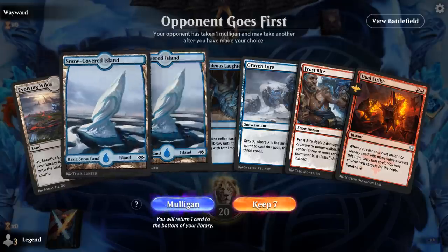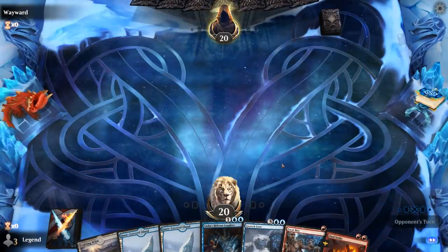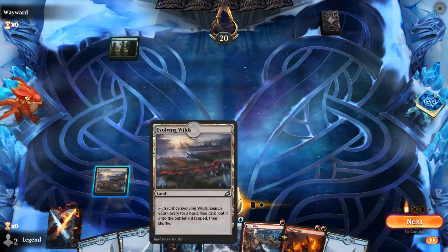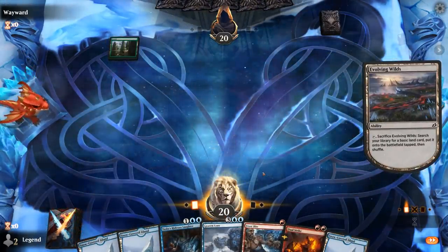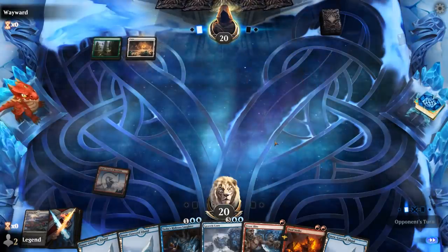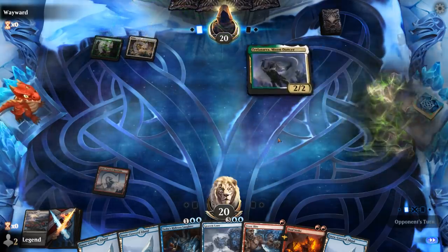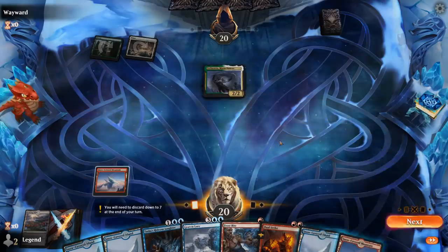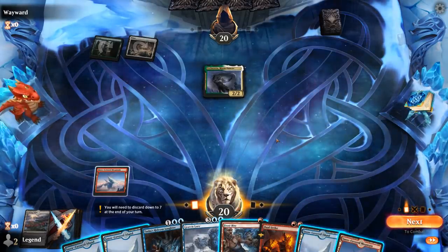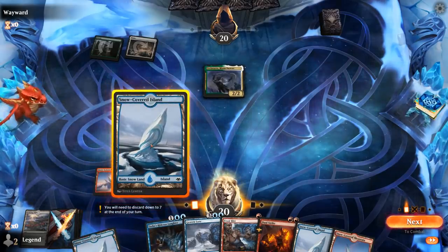We're on the draw with a keepable hand. We can copy Hideous Laughter on turn 4 and maybe interact a little bit with our Frostbite. Just gonna fetch my Mountain right away — could get punished if I topdeck a Ruin Crab, but so be it. Opponent is Green-White — could this be another lifegain deck? This time we have the answer for the turn 2 Moondancer. Could even take a small risk by waiting a turn, although I don't really want my opponent to scry in the meantime, and it is possible for them to put two counters on it. Not gonna take any risks.